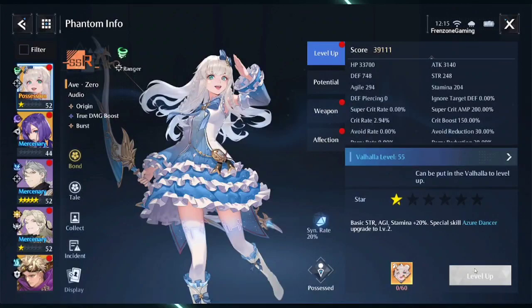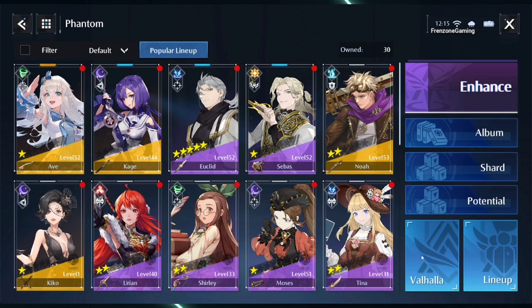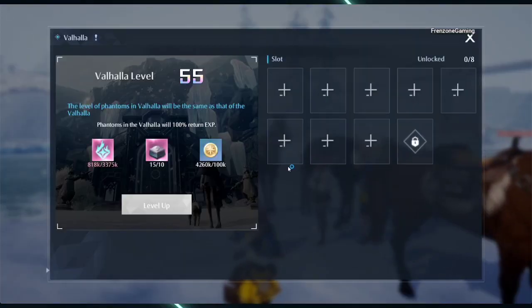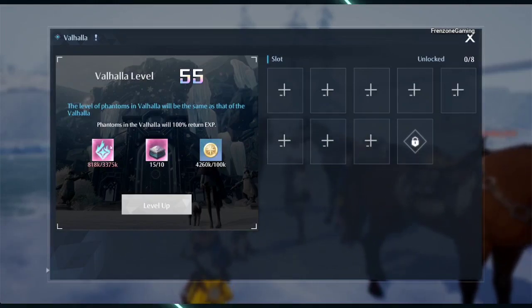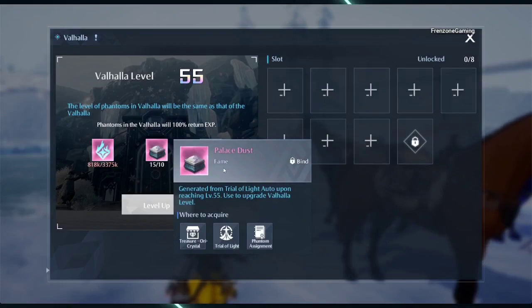You'll be able to see it's grayed out, so you won't be able to level your phantoms that way anymore. The only way you can level your phantoms up will be through Valhalla — through this function. Once you click on this you can see the function has activated. It uses your phantom experience which requires palace dust.